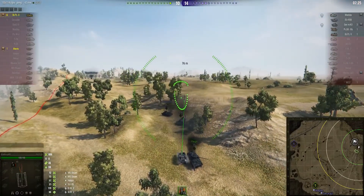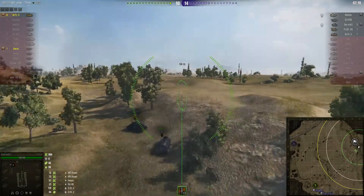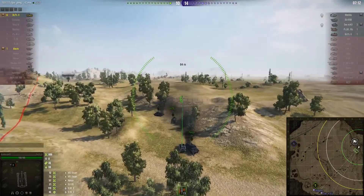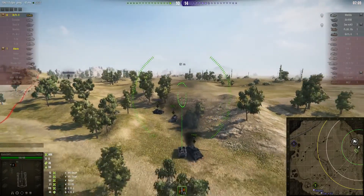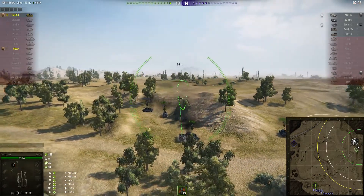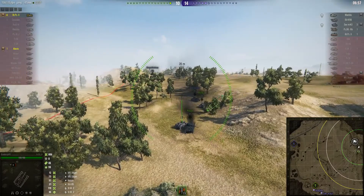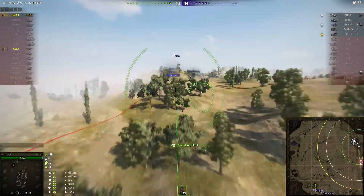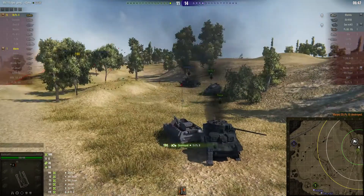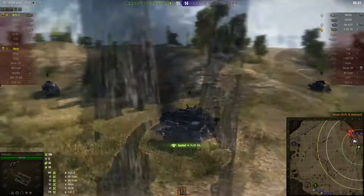He might be able to one-shot those enemies coming, because most of them have suffered considerable damage already. He's situating himself against that wreck to protect his rear side, just in case the enemy comes from the other side. He's doing a quick check every now and then. There's one of the targets — it's the other Sturmpanzer II! He's come all the way round. He takes it out with a hastily aimed shot, 190 hit points — wipes him out. But now he would have been seen.